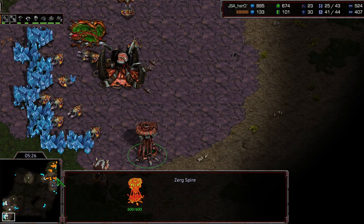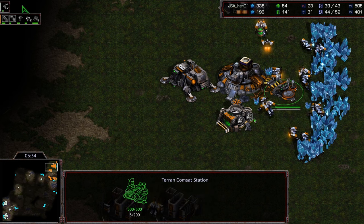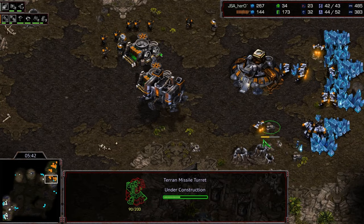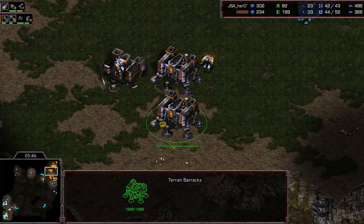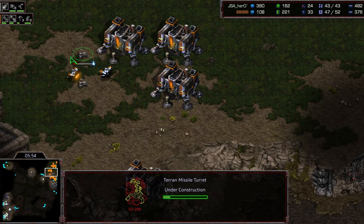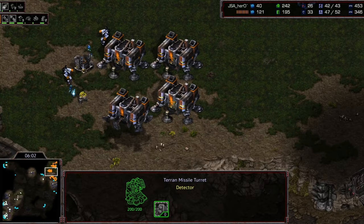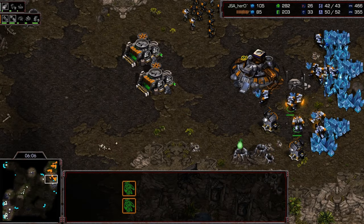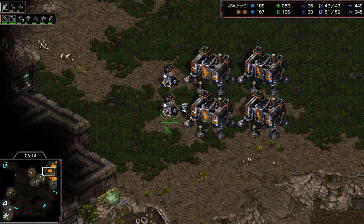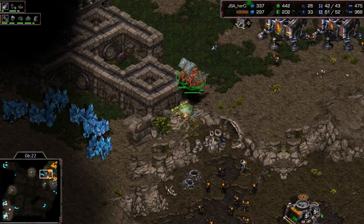With that scan he knows there's no lurker play coming in — it's mutalisk play. He sees the eggs morphing and knows he needs to start his turrets right away. He gets the turrets online. A lot of Terran players will cut it a bit closer — they won't start turrets until the mutas are halfway across the map. Players like Rush and Light will finish turrets just as the mutalisks are arriving. Most of these turrets are already done, so Bishop is fully prepared.